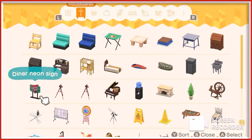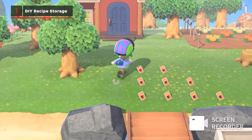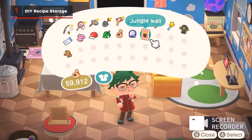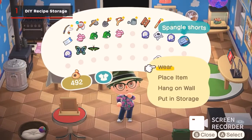First up, one of our favourite new things: you can now store DIY recipes in your storage. No more filling up your basement with duplicate DIY recipes you've been planning on giving to visitors. When you're in your house, simply click on a DIY recipe in your inventory and then select 'put in storage.' You can also do the same at your storage sheds, though to unlock them you'll need to upgrade your house storage to the max.